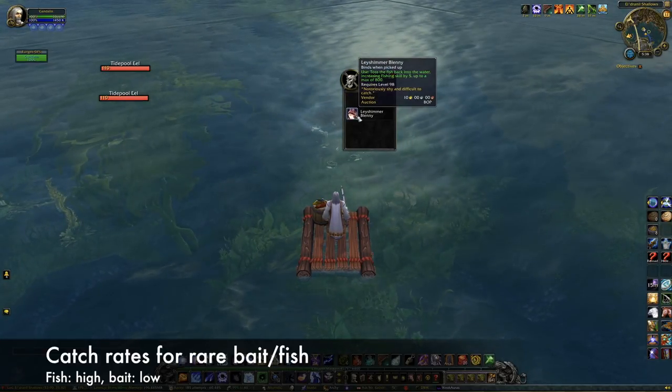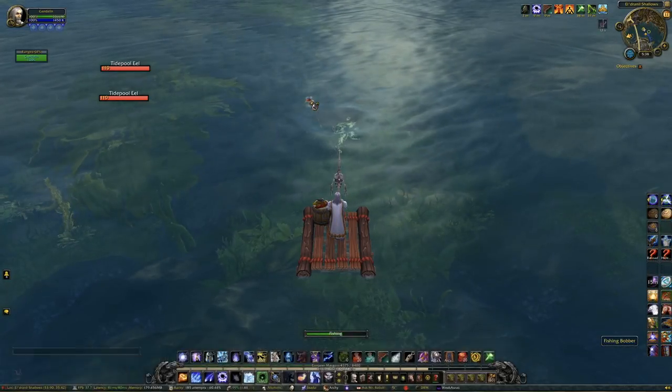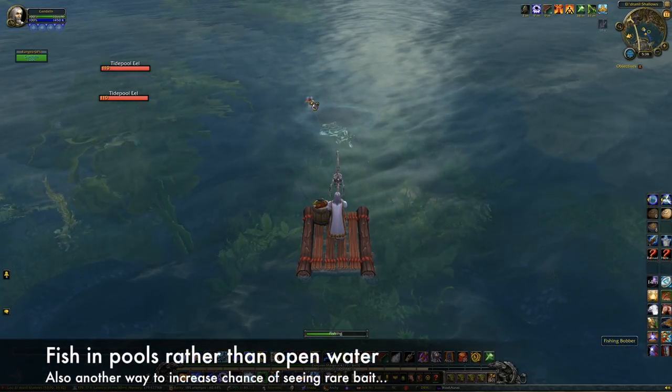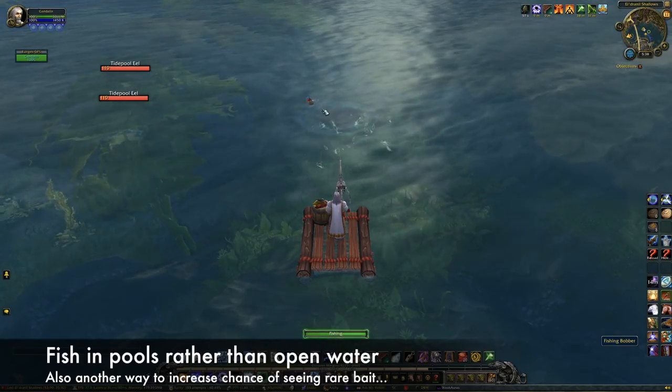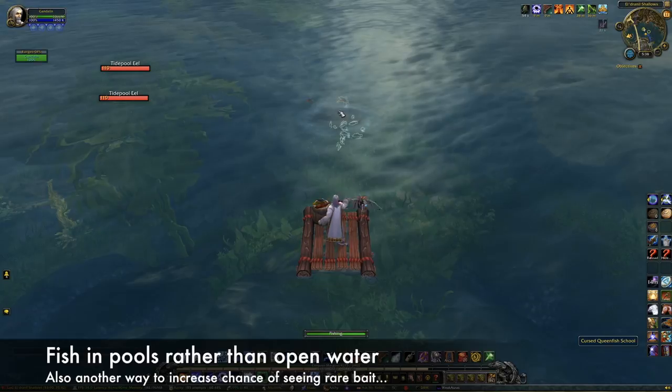It's the bait that has a low drop chance. Fishing in pools rather than open water will increase your chances of catching both the rare bait and fish, but there's something else you can do to help get bait.